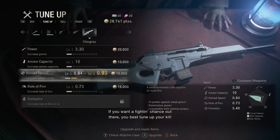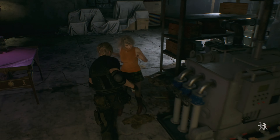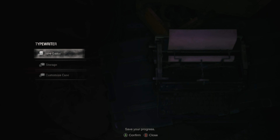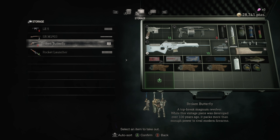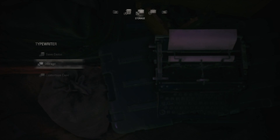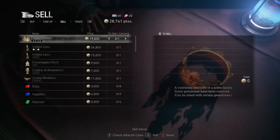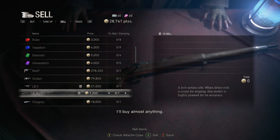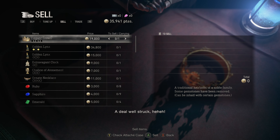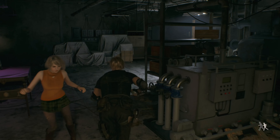If you want a fighting chance out there, you best tune up your kit. We'll come back. I'm kind of curious if we should sell the automatic rifle. The broken butterfly's in storage because we don't have any ammo for it. We could sell our current sniper rifle. I'll buy almost anything. A deal well struck. Don't get yourself killed now. Let's save it since we did some stuff.